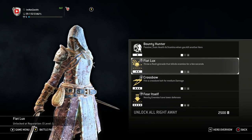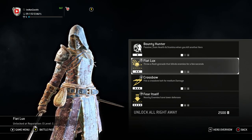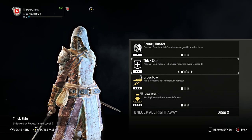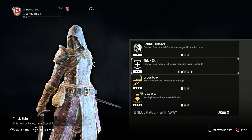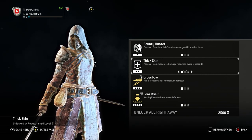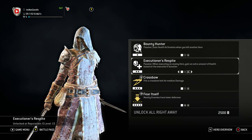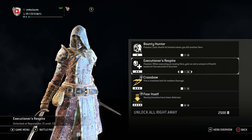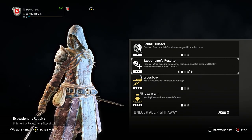For tier 2 feats, we have Fayette Luxe — throw a flash grenade that blinds enemies for a few seconds, just a small stun. We also have Thick Skin, a passive that grants moderate damage reduction every three seconds. Since Peacekeeper is a weaker character, this is really helpful and a perk I use all the time. Lastly, we have Executioner's Respite — a passive where executing an enemy hero grants extra health based on the execution's duration.